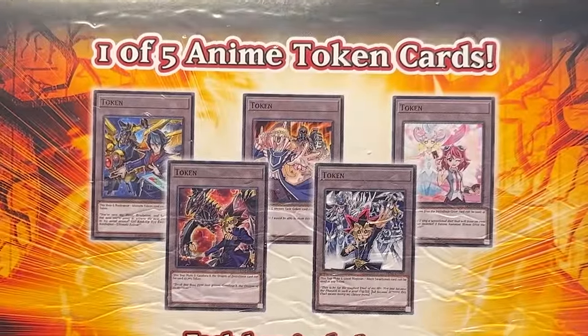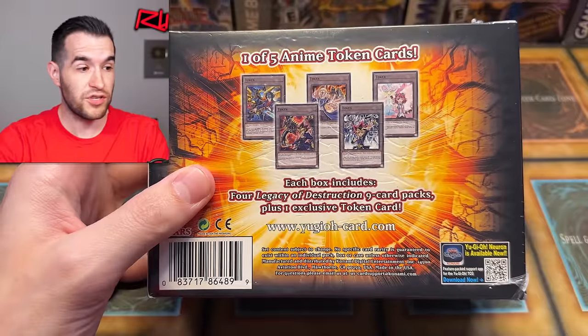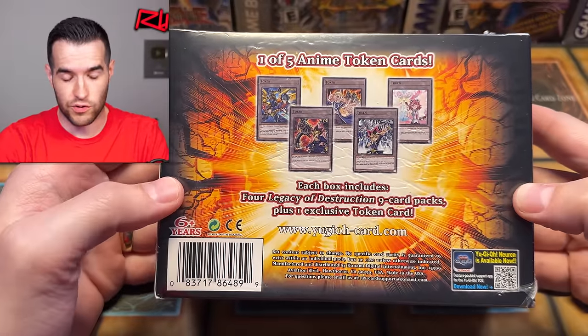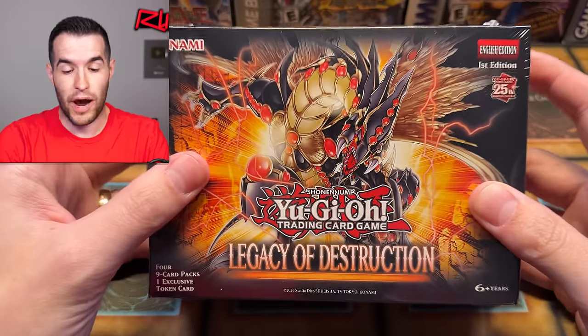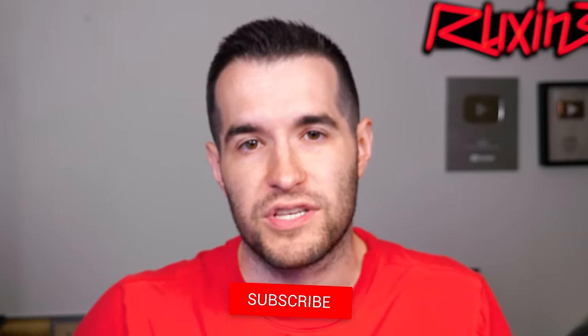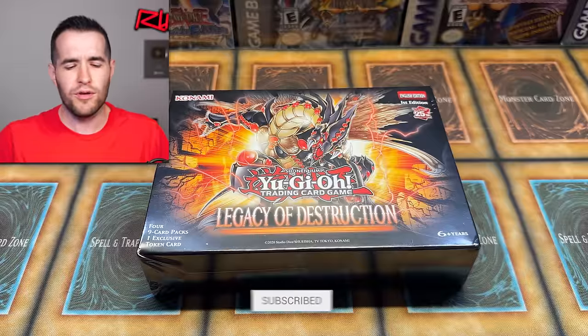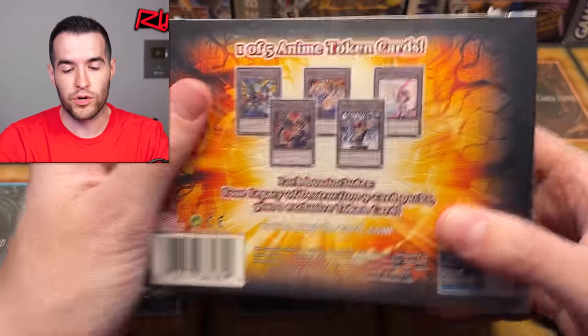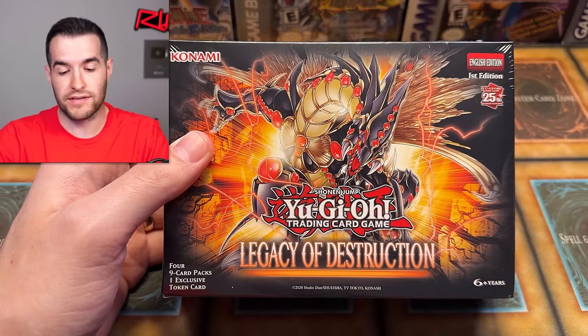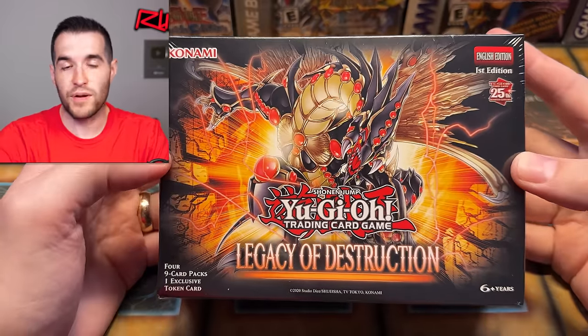There's five anime tokens. These are actually really cool, and a lot of people were messaging me saying you need to go check these out. That's really the only difference — it's four packs and that Legacy token. So I bought five of these. One will be given away to you guys. Just like the video, be subscribed, turn on notifications. Let me know down below what you think about these. Is one token enough to make you want to buy this product, or do you think it needs more? Special editions were three packs and a promo; this is four packs and a token, so they're kind of similar. What do you guys think? Let me know in the comments.